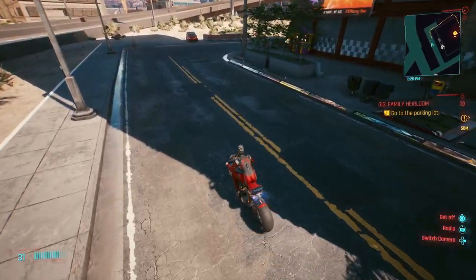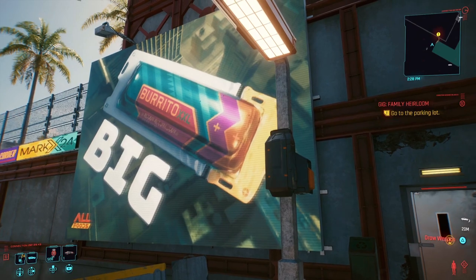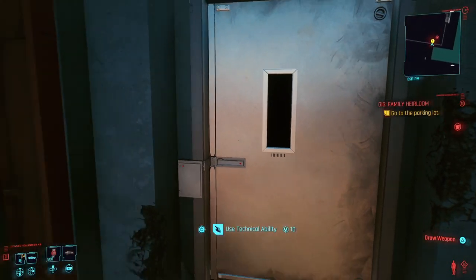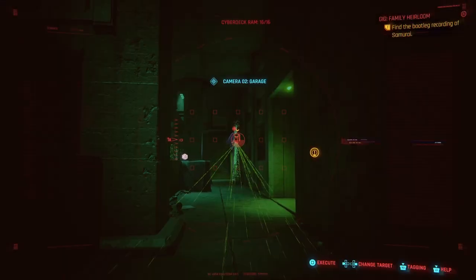Once you fast travel there, just drive up to the location. You'll know when you're at the correct spot if you see a door with an oversized XXL burrito ad next to it. You can simply open the door if you have Tech Ability 10. But if you don't, there's another door you can enter on the other side of the building.